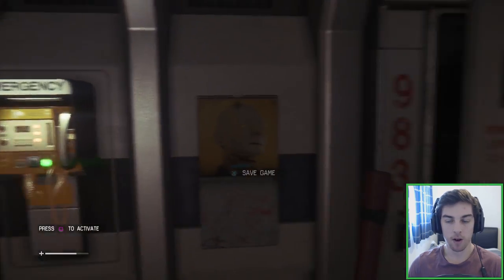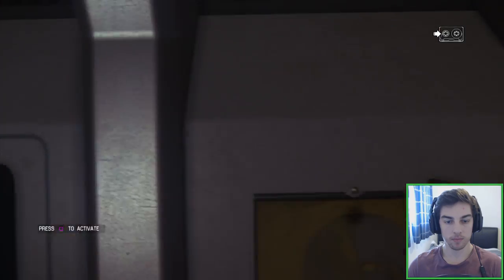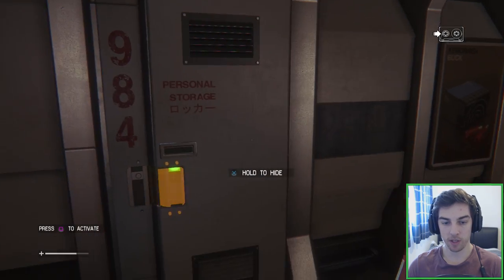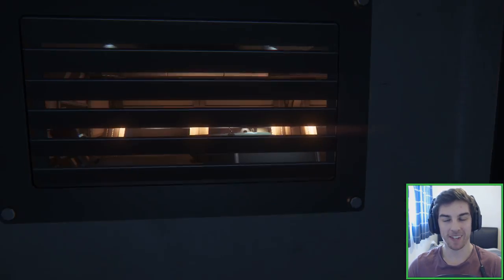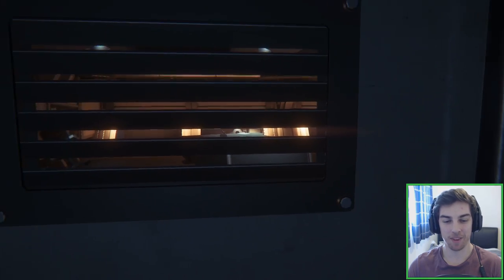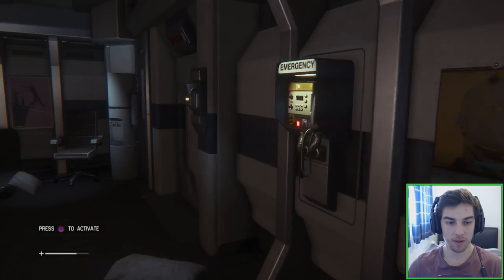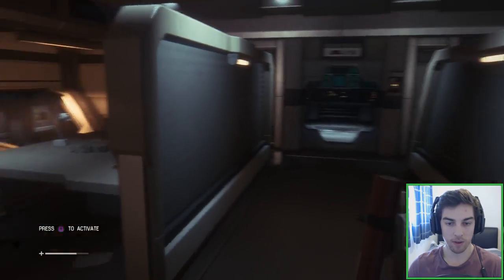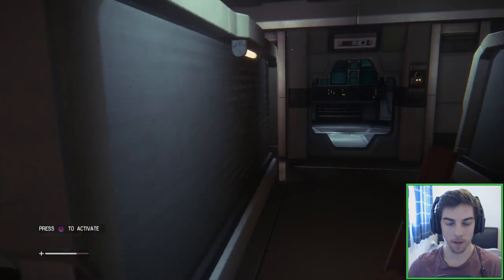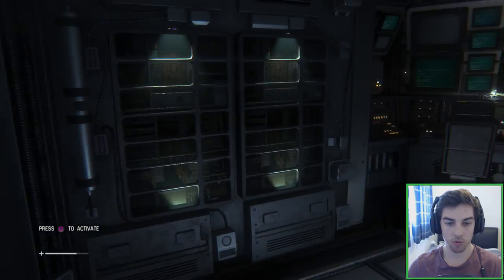Is it a save point? There's a door there we can hide in — that's not good. We've got the option here to hide. Oh my god, this is going to be so scary when the alien appears. We can hide in that one, and there's a door we can go through. Let's check around and see what we've got — this looks like an end room.